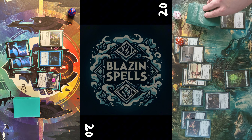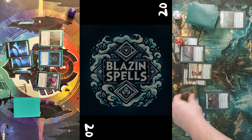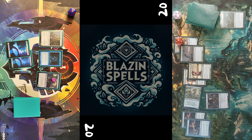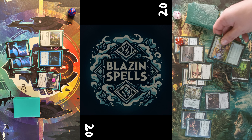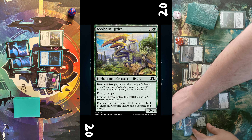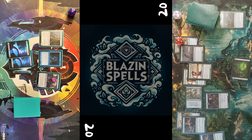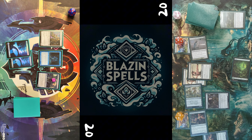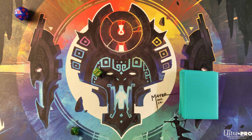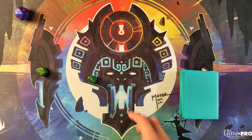Nonetheless, end of turn I scry one and see the Masked Wendel, though I have no possibility to cast it. I draw another Masked Wendel and have to pass the turn — screwed on green mana. My opponent pumps a bunch of mana in his pool and bestows another Nyxborn Hydra on a Jaspera Sentinel, so this looks like GGs.